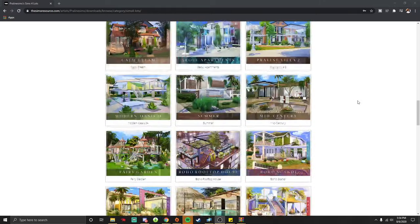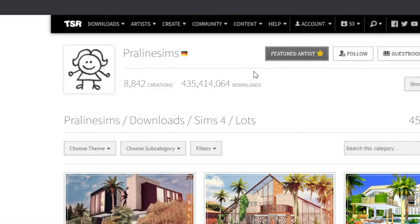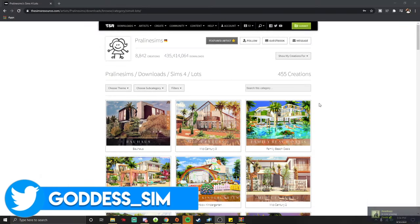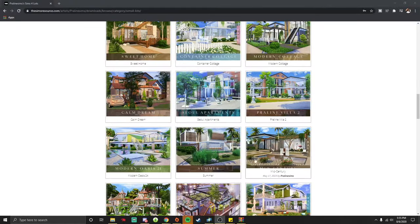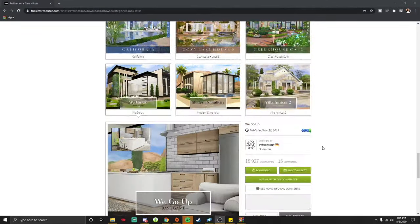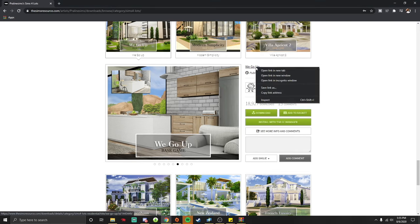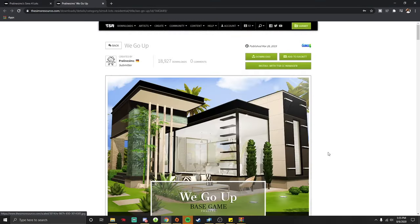So I am on The Sims Resource site, and I'm on Praline Sims, because this is typically where I get my lots from. They are amazing — so beautiful. Today I'm just going to show you how to download one of these, if your game can handle CC lots.